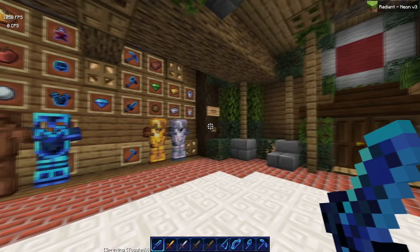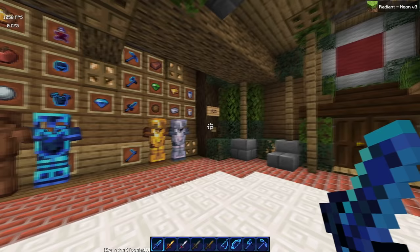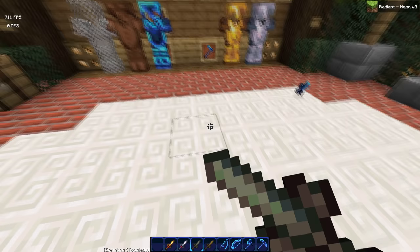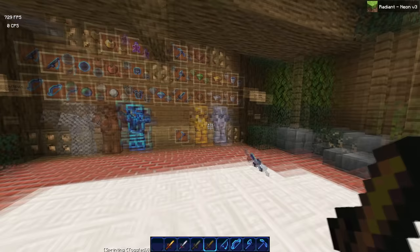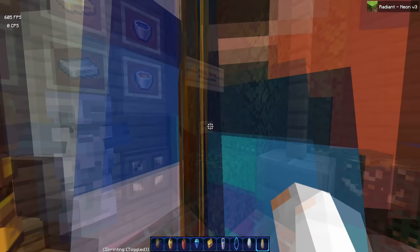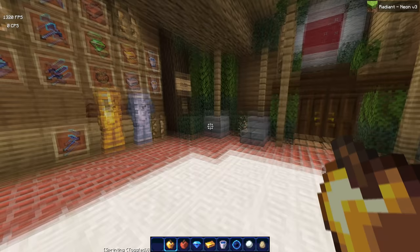Here you have the diamond sword — looks pretty cool, nice and shiny. And then the gold sword and the iron sword, a stone sword, and your wood sword. I think the wood sword colors could have been a bit better. The rod looks pretty cool, and then the bow — I like the bow a lot. I like how it gets brighter as you pull it back. I think that's a cool idea. You have your axe and pickaxe, and then the fireball is default.